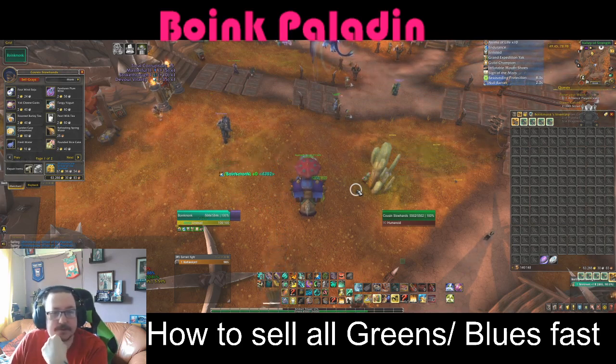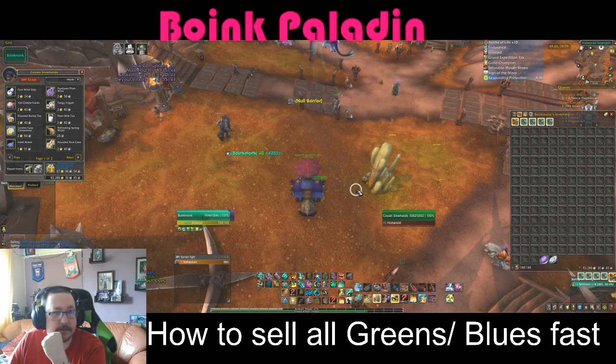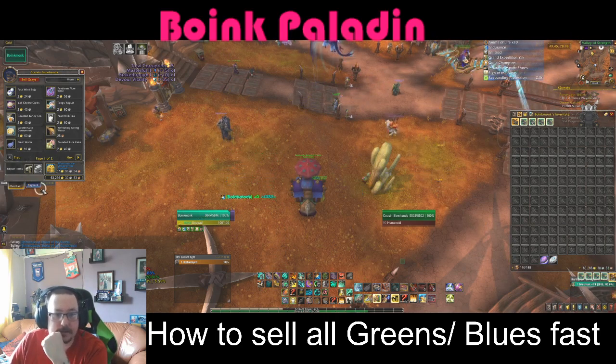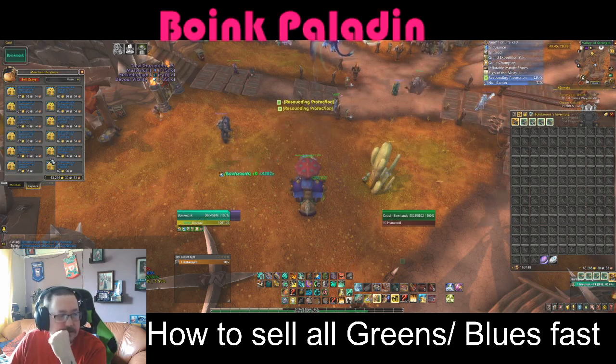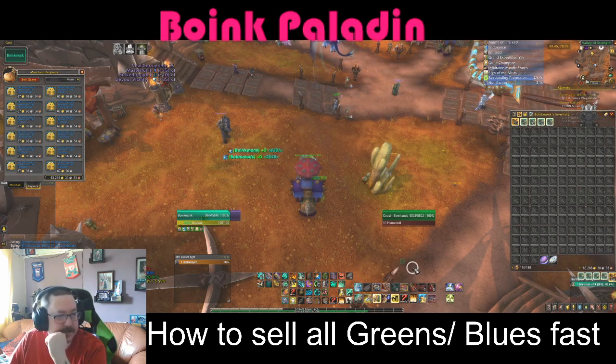A warning: do not have anything you want to keep that's blue or green in your bag when you hit this button, as it will sell them. You do have a buyback option — the last 10 things you sold you can get back easily. I use this when I'm crafting and selling to flip money on the auction house, and it makes life a lot easier.